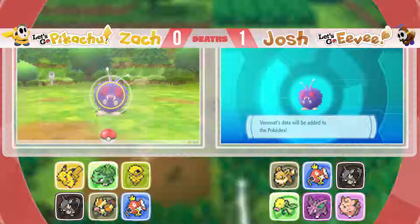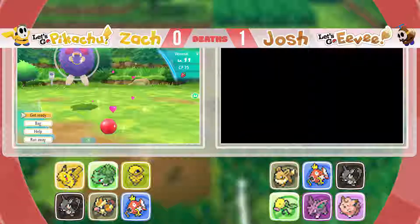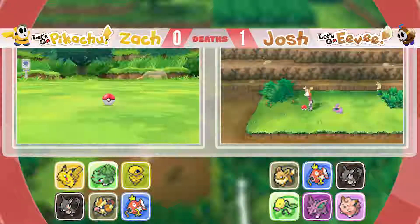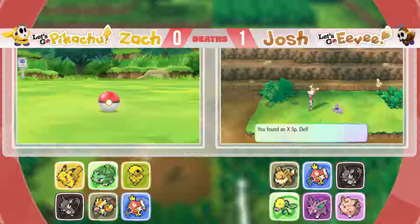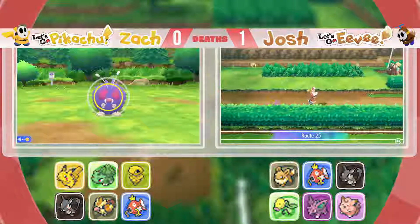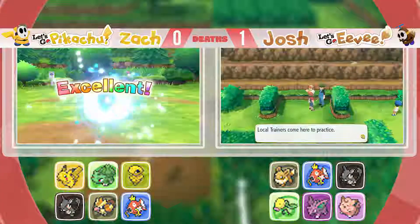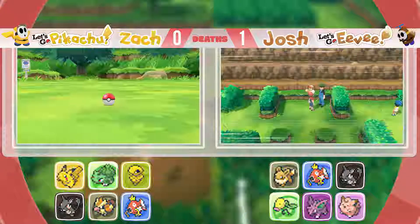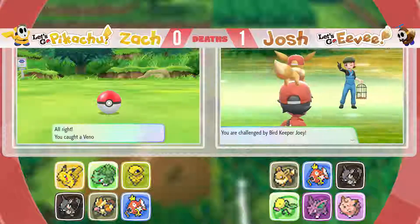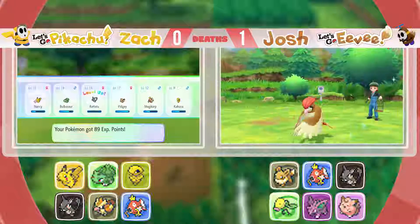Caught me a Venomoth. Use a Raspberry and get in there. Oh no, he popped out. Local trainers come here to practice. I caught a Venomoth — it's like in Pokémon Go, they just all congregate in one place. I like the Bird Keeper model, man. That's a cool model.